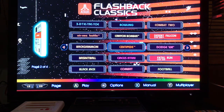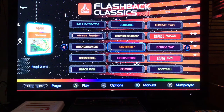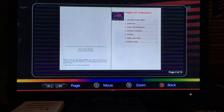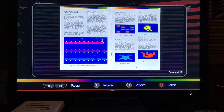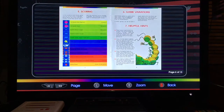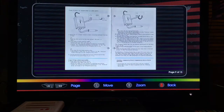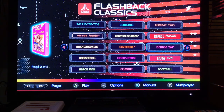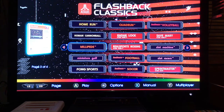One thing that's pretty cool — as you can see at the bottom where it says manual, if I just hit the X button, you can choose the manual and just scroll through it all. And they have that on all the Atari 2600 games. Hit your B button and you go back. That's the first page of the Atari 2600 games.